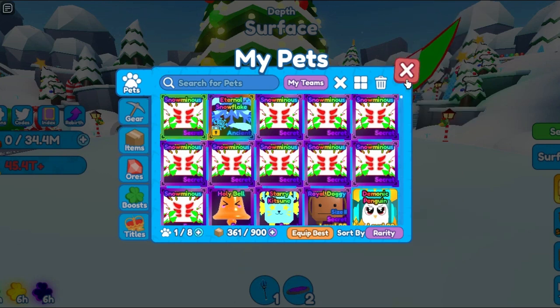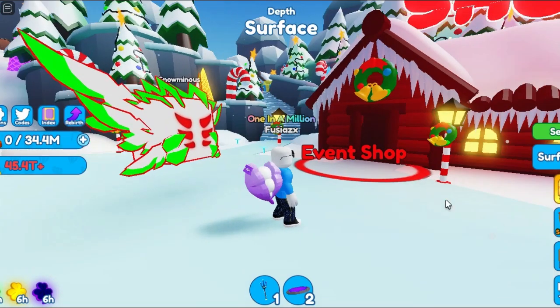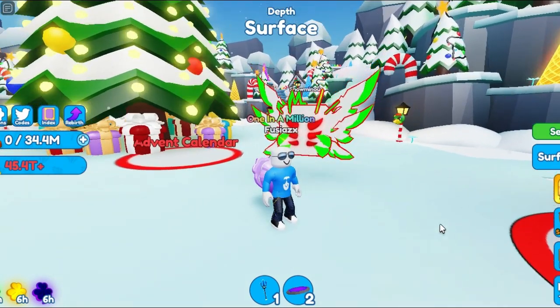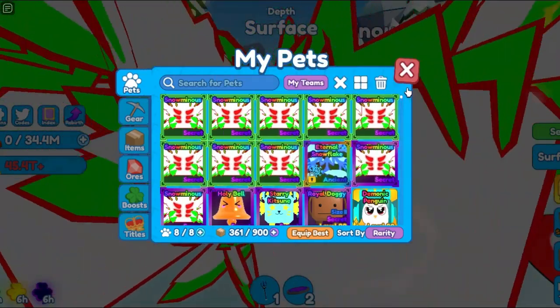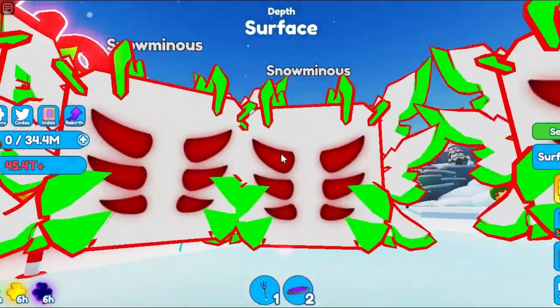Now let's go ahead and equip the pet. This looks both terrifying and cool at the same time, and it's also similar looking to a shiny luminous. It's a great advantage for people just starting in this game. I actually have 11 of these, so let's equip the full team. And here is a full team of free secrets — it looks kind of terrifying, but it's very overpowered.